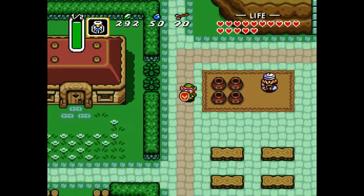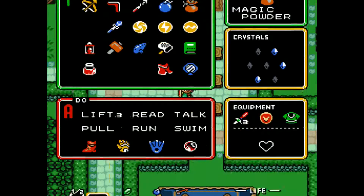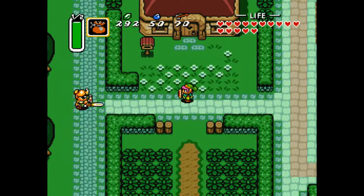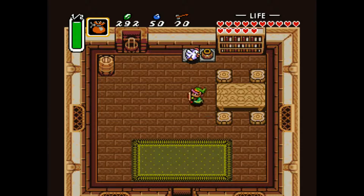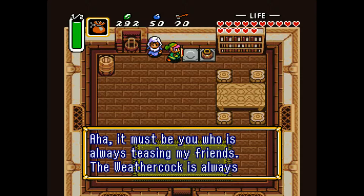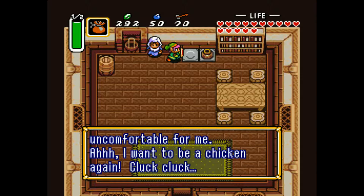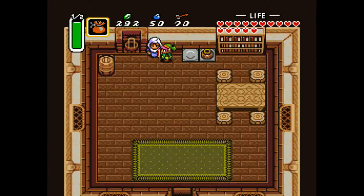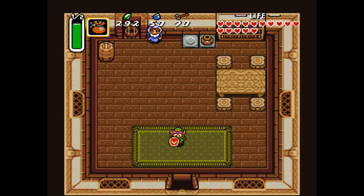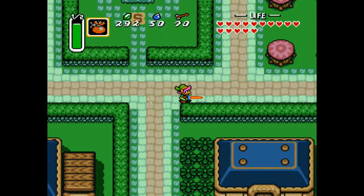Somebody wanted to point out that if we use our magic powder on various animals or people, stuff happens. Like this guy right here is a chicken — if you use the powder on them, they turn into a lady. The in-game text reads: 'You turned me into a human. I can't even speak. It must be you who's always teasing my friends. This human shape is uncomfortable for me. I want to be a chicken again.' And you can't change her back, so you can just mess with them like that if you want.